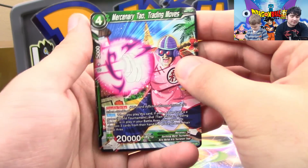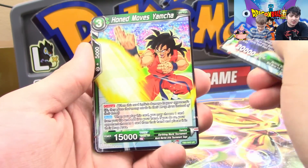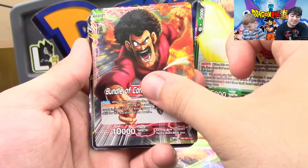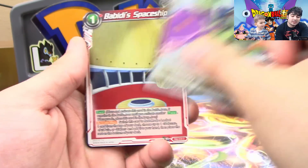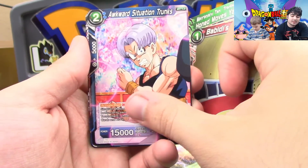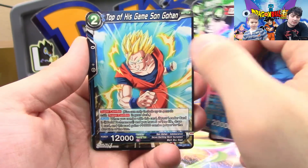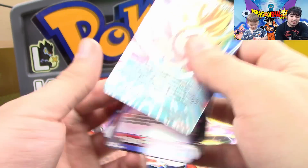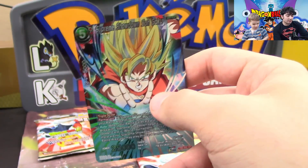Alright, so let's go ahead and start with our first pack here. We have Mercenary Tau, we have Yamcha, oh man, Hercule Leader. Remember when this was like top tier? We have Kirin, Bobby Spaceship, Trunks, Tabora, Gohan, Videl, Ron Phan, Pui Pui, and we have a Supreme Showdown Goku Super.